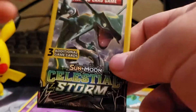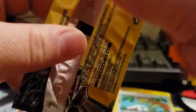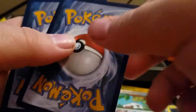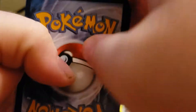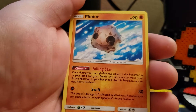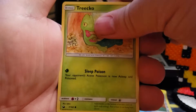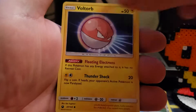All right guys, last pack — Rayquaza. Got a Minun, a Treecko, and a Voltorb. Nothing.